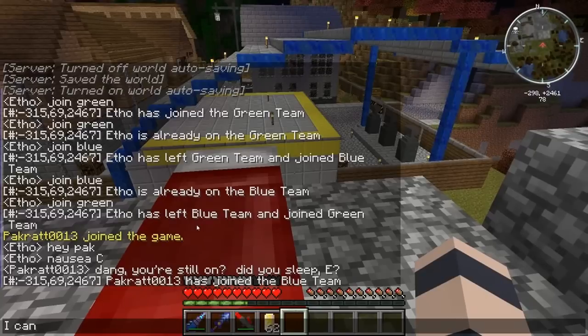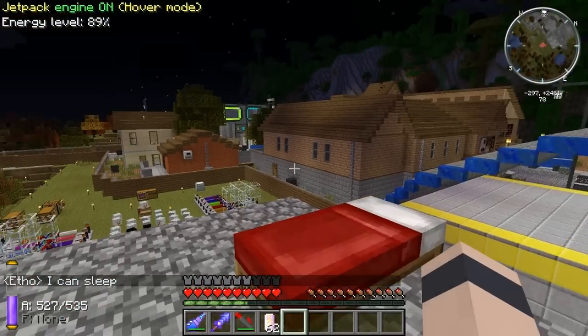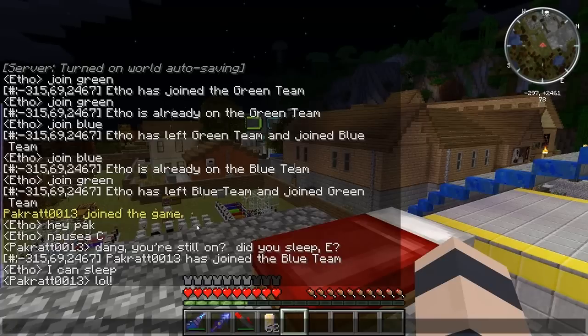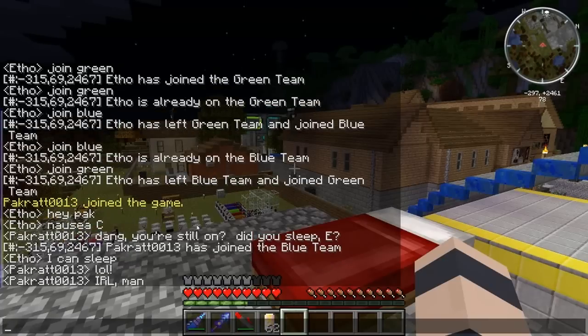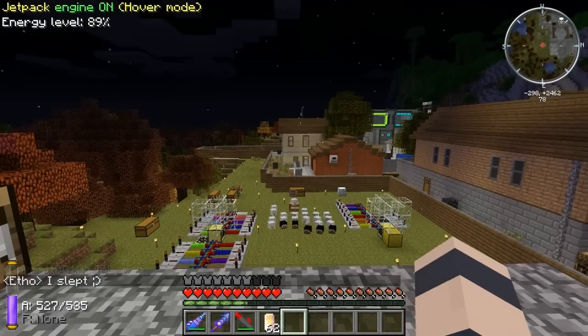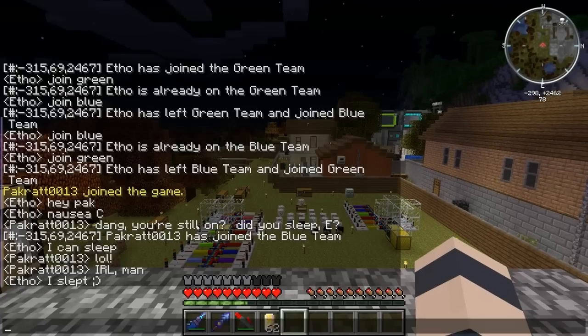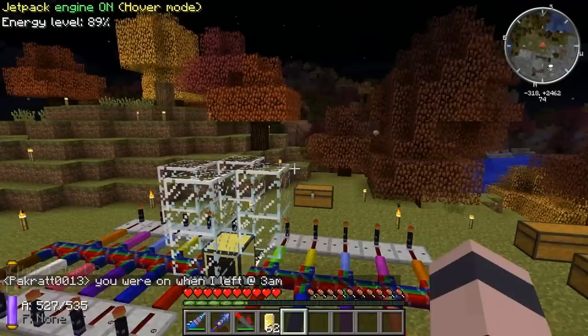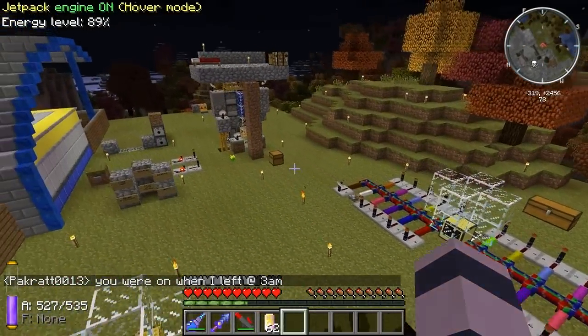The other way you can activate a kill streak is, instead of typing in like 'blind A' if you want to use blindness, you can just type in A, B, or C and it will actually use your best available kill streak. You don't have to specify what kill streak you want to use that way, so this is a lot easier to type out.